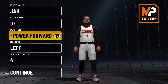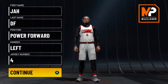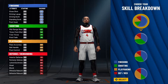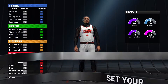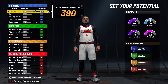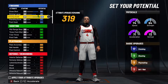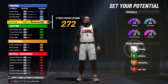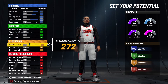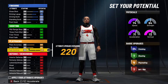So as you can see it's a powerful word - everybody does left hand, it doesn't matter what hand you do but I'm left-handed. My favorite number is four. So first build, the pie chart is gonna be half blue half red. Then we're gonna go speed physical, and then close shot all the way up, driving layup all the way up, driving dunk all the way up, standing dunk all the way up. Then we get 50 post hook - pass that - ball handle all the way up and post control all the way up. As you can see we get 13 playmaking badges as a big, so that's really good.